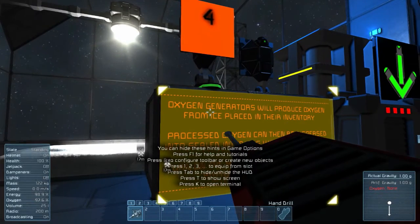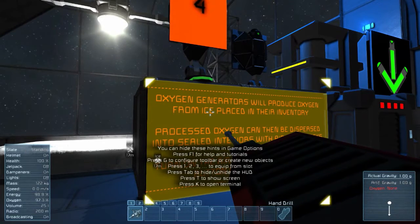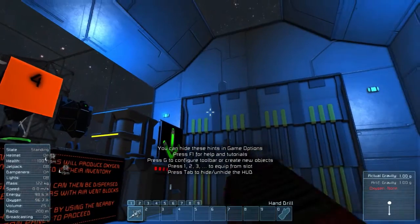Oxygen generators will produce oxygen from ice — obviously H2O, right — producing the oxygen out of it, placed in an inventory. Processed oxygen can then be dispersed into sealed interiors with air vent blocks. So this is a sealed interior.